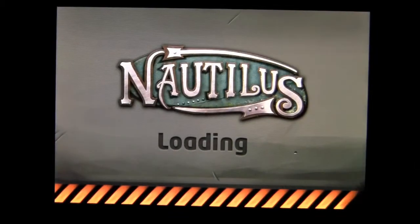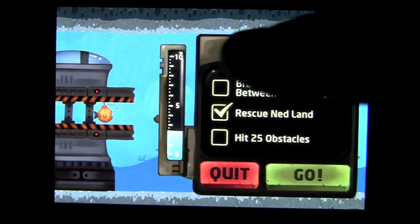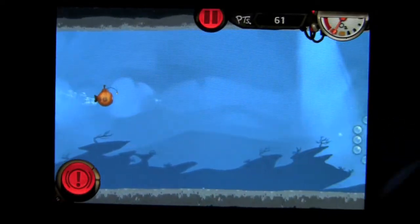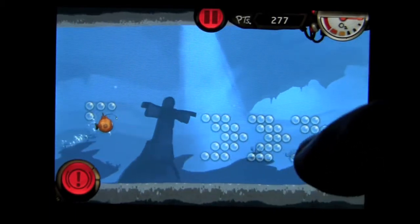Tap on play. I've already rescued quite a few people but there are a number of items out there that can help me complete my other objectives. I have played through almost 3 whole levels. Tap on go and the submarine is let out. You use your finger to submerge it and you let go to emerge it or let it go back up.